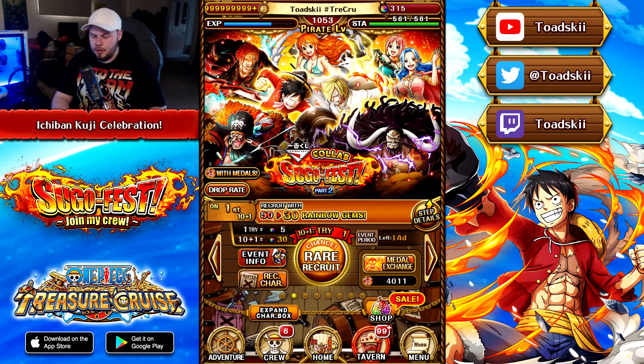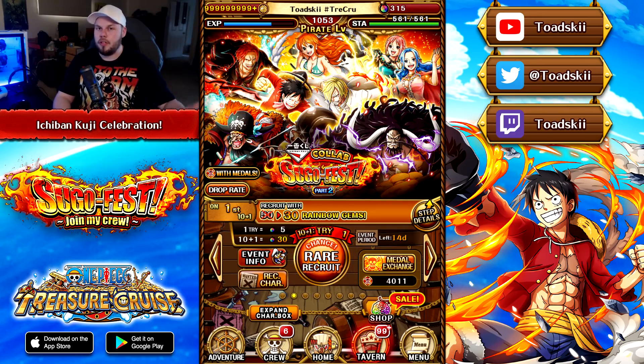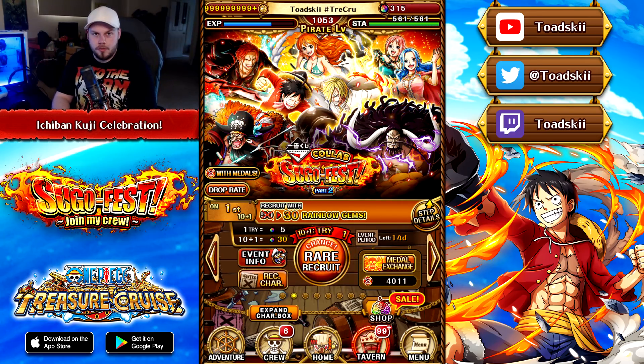If you are a player that likes to spend money on this game, I feel like doing just 80 gems worth of multis to get this Nami is definitely worth it. But if you are more free to play or don't spend much on the game, you should be waiting until September 11th, 1900 PST time, for when Luffy, Law, and Kid make their debut in Treasure Cruise.